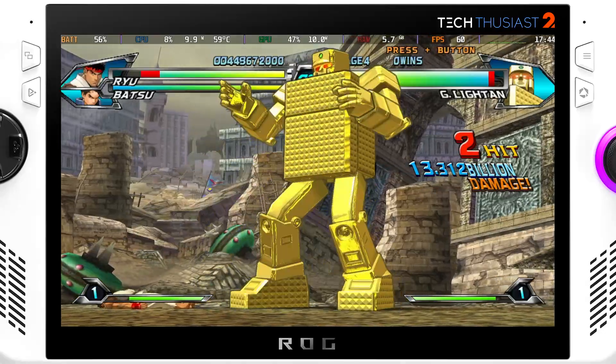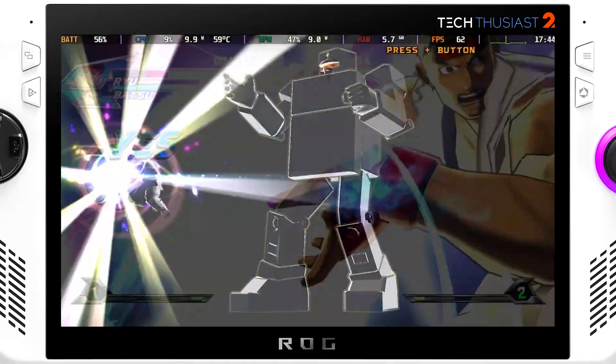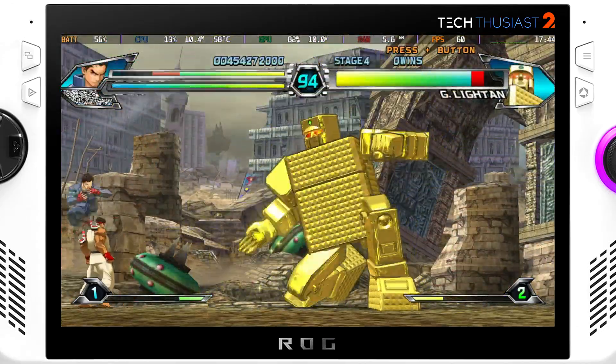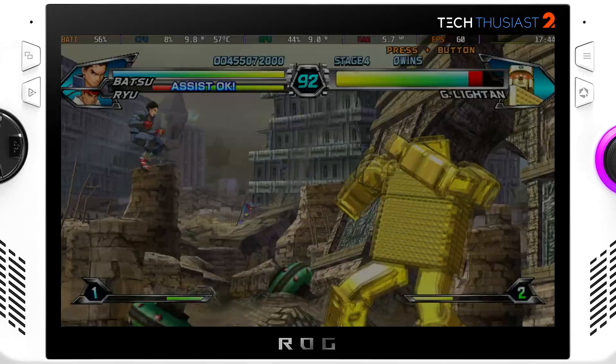Next is Tatsunoko vs Capcom, again 1080p at 10 watts. However you may notice frame dips because this game can get quite intensive. It is probably better to play at 15 watts, but you might see some frame dips though it won't be that bad.